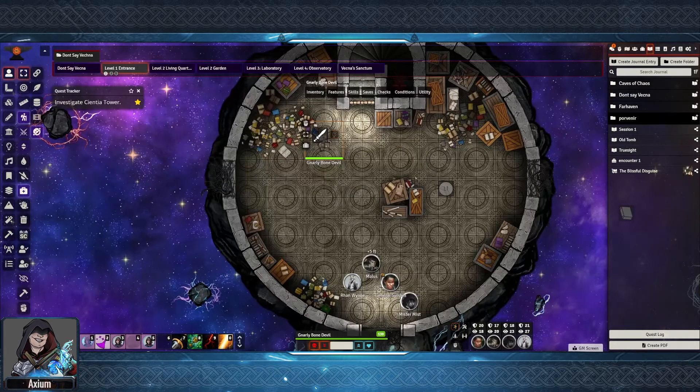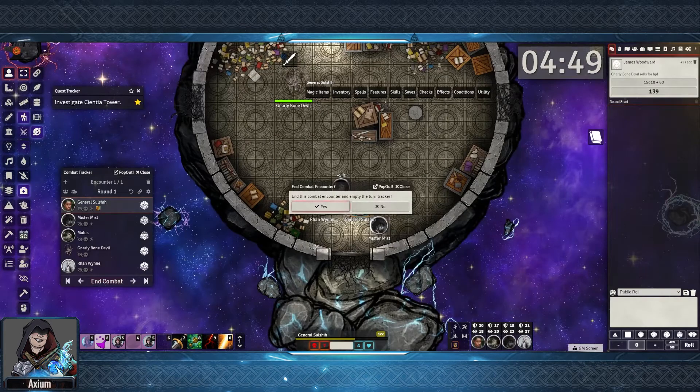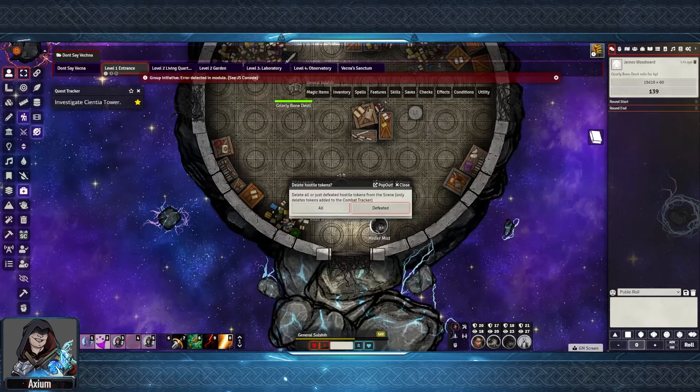The Bone Devil has been added directly to the map. We can run the combat as we normally would. Then as the combat ends, it can clear the combat tracker. And then I can say delete all of the hostile enemies that have been defeated during the combat, which I will do — it's defeated.